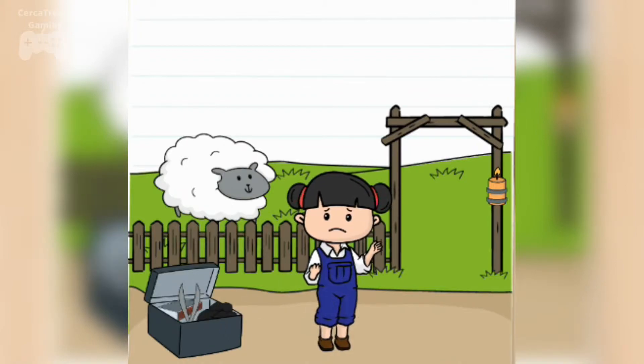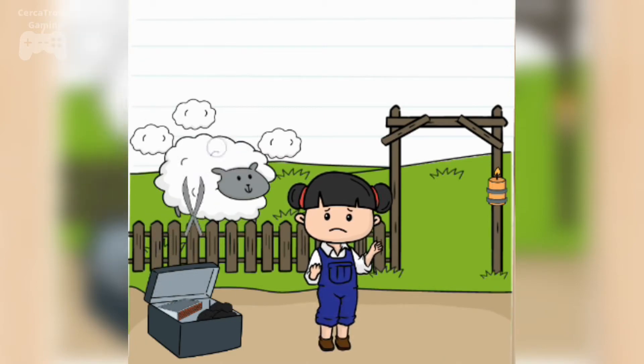We need to open this box and get the pair of scissors, and now cut the wool. Get the wool from the sheep — at least four of them. Keep doing it and we have got four.